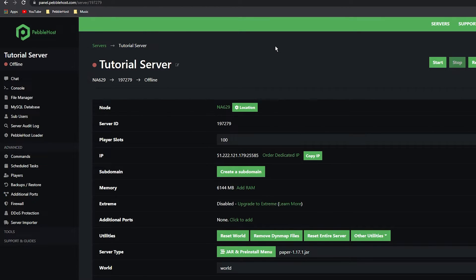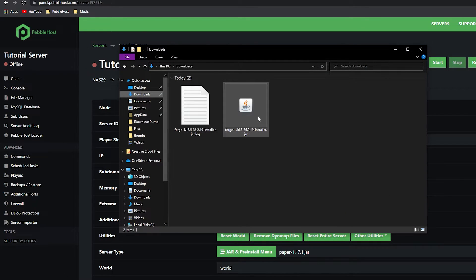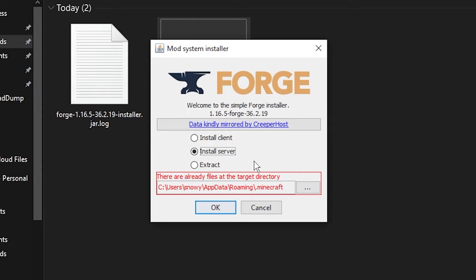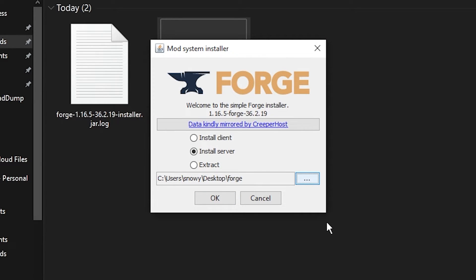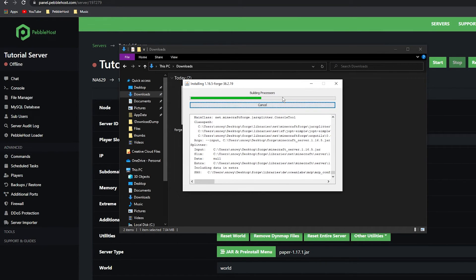We've now installed our client but we still need to install our server files. Open your file explorer and go to your Forge file — mine is right here. Click on it and click 'Install Server'. It will probably show red, so click the three dots, go to Desktop, right-click and click 'New Folder'. Name it anything you want — I'll just call it forge for simplicity. Select the forge folder, click Open, then click OK, and it will start installing the server files.